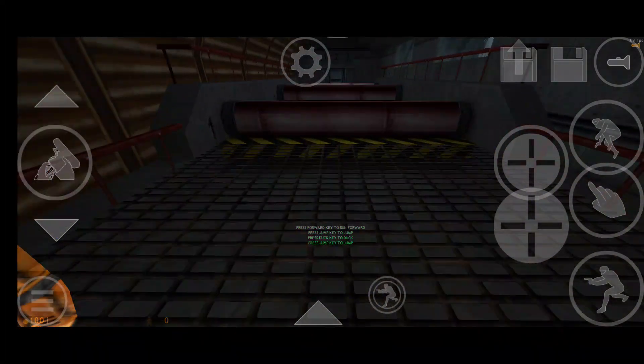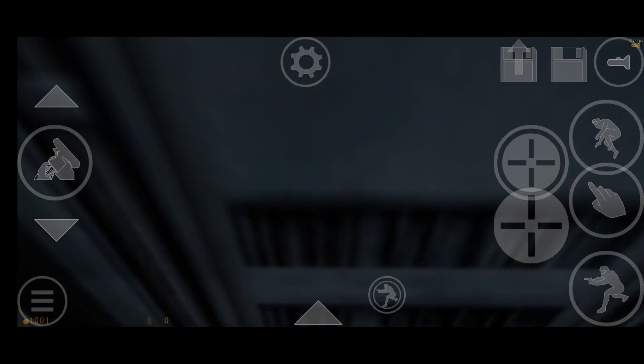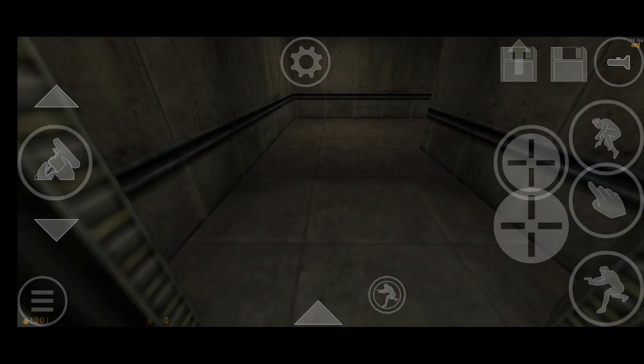Now we will combine skills. You will need to jump, duck, and then jump in. Good work. You look prepared for the next station.